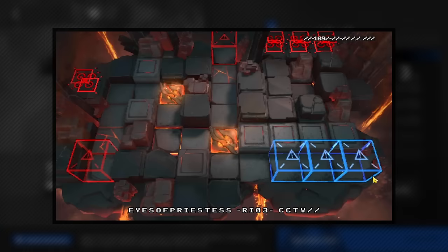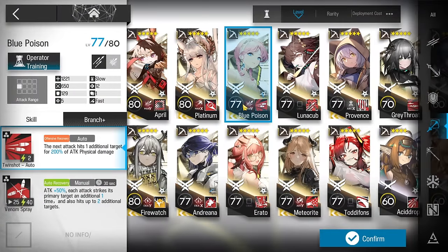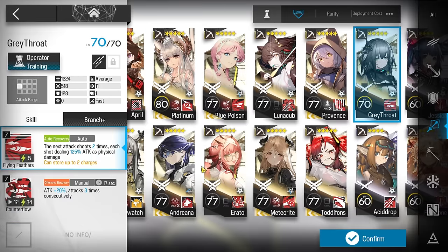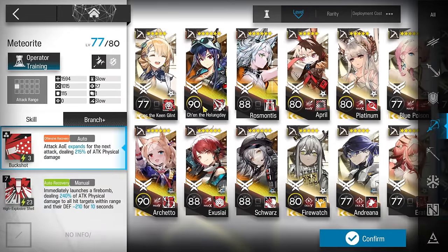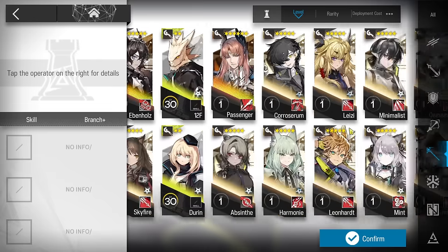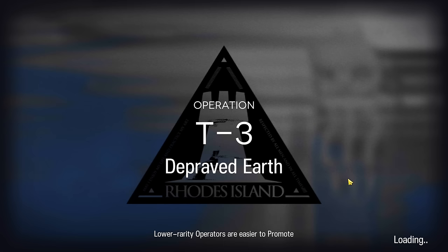Let's clear T3, which is a lot harder than T2. The core operator is Melina from the support unit, then Flag Vanguard, two of your best snipers, and a strong third sniper only used at the last wave since that wave has all the drones. Good options include Blue Poison, Platinum, Greythroat, Meteorite, or a six-star. You can also use casters like Eyjafjalla's second skill or Dusk with the module. After that, bring burst healer, medic defenders, fast deploy defensive one, lots of defenders, and a medic defender.